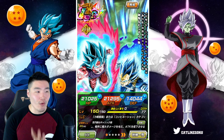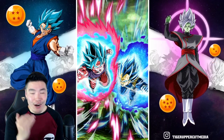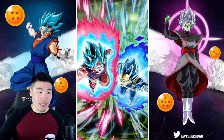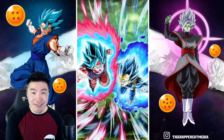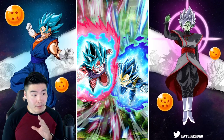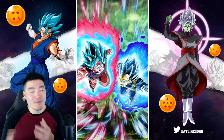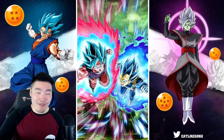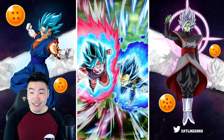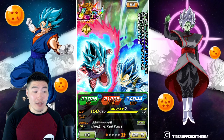So without further ado — actually before we get into the gameplay, there is one thing I want to quickly address. It has nothing to do with the performance of the unit, but the art kind of bothers me. The art overall looks pretty good; the aura and everything gives you the illusion that it's a good-looking card, but if you look closely at the actual renders for Goku and Vegeta, they look less quality — a little lower res than your average Dokkan art. Even for Dokkan standards, I feel like this could have been better, especially for a Dokkan Fest LR in 2020. Let me know in the comments if you see the same thing.